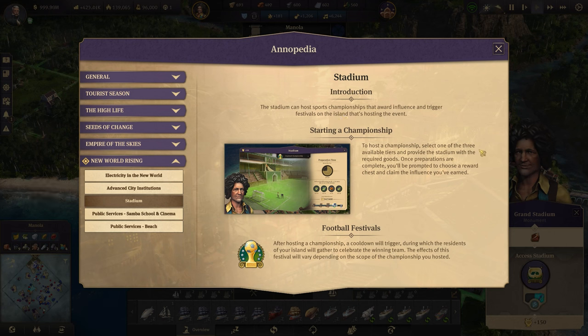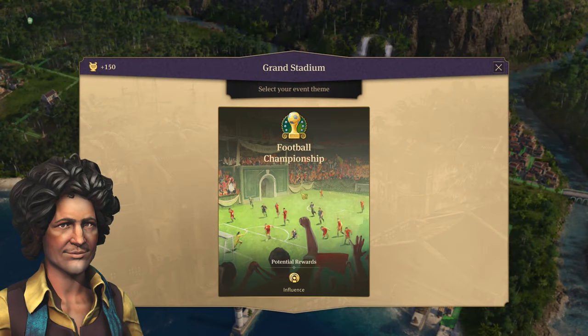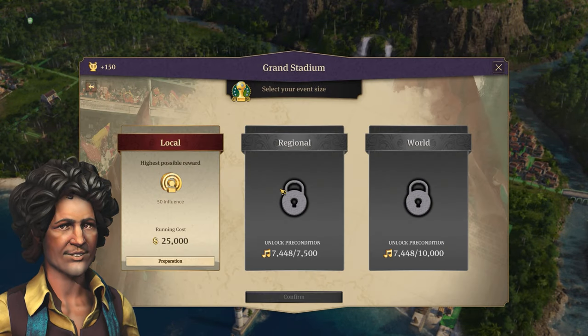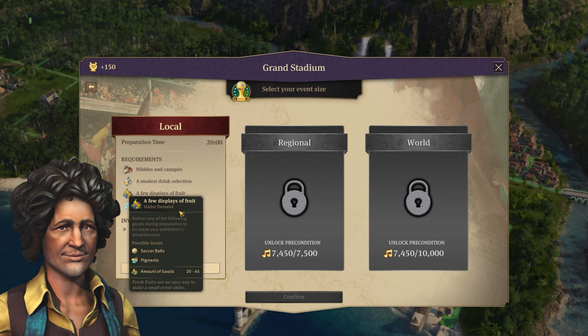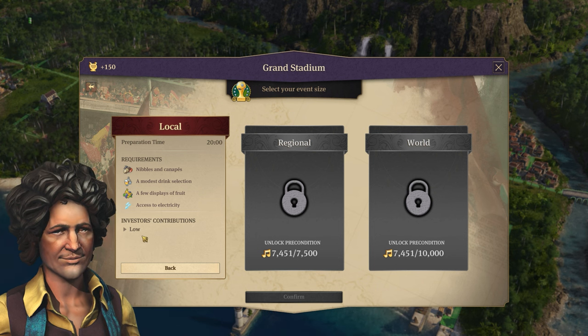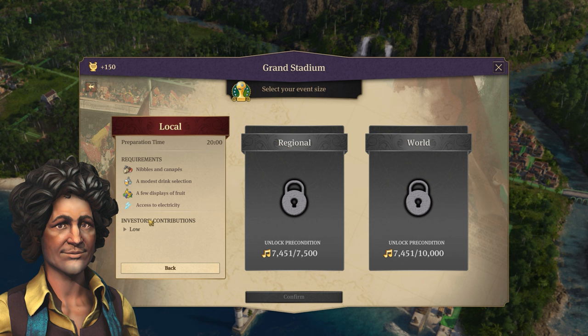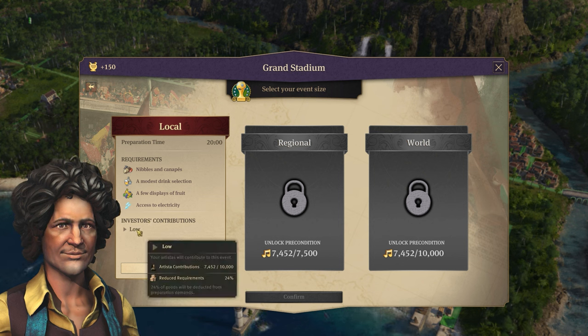To host the championship, select one of three available tiers and provide the stadium with the required goods. Once preparations are complete, you'll be prompted to choose a reward. It looks and sounds very much like the World's Fair. Football championship — potential rewards: influence. The first tier requires nibbles and canopies, a modest drink selection, a few displays of fruit, and access to electricity. Investor contributions are low — though it says artista contributions, so someone's getting done for copy and paste.